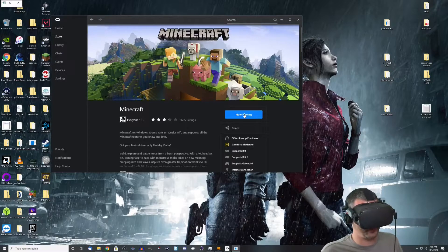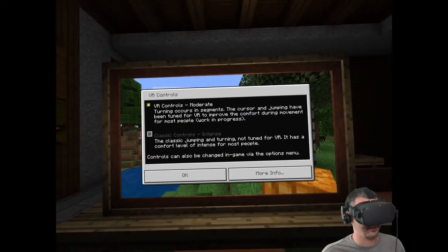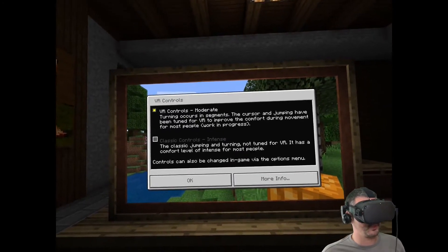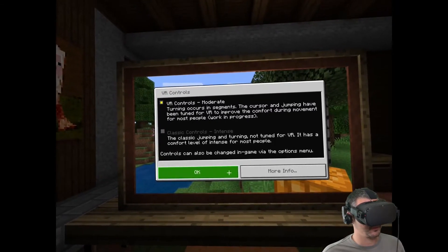After you click the button, it'll wait a few seconds, check for updates, and then load the game up. You may notice some glitchiness — this is not a final version of the game, it's definitely much in beta, so take that as you will. But it is pretty cool that you can see Minecraft running in VR in a more official way.